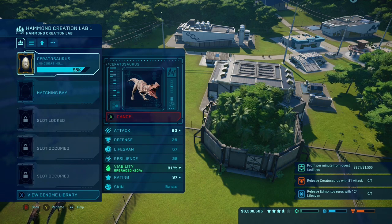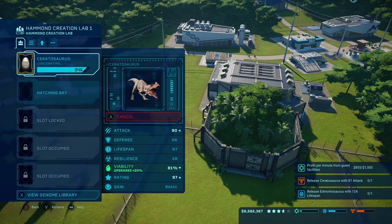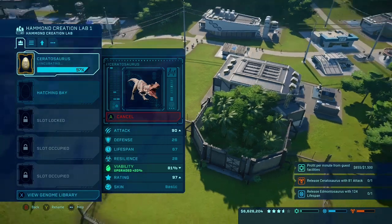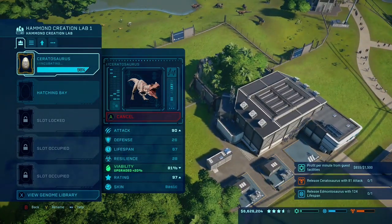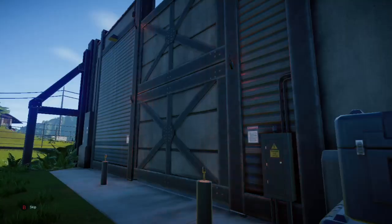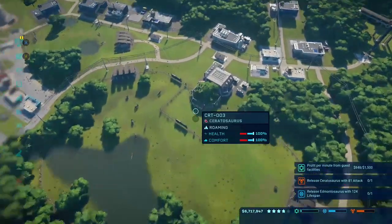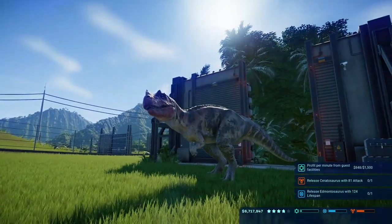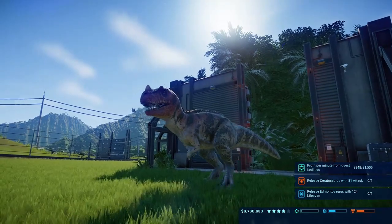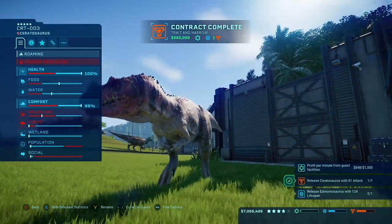We are almost done with that ceratosaurus — it's at 90, come on keep going. I don't know if I should sell it or put it in the pack, because last time the ceratosaurus were on the verge of going crazy with their population since they're not very social. Maybe one more won't hurt. It's done — let's get this released. We need to get the ACU center over here to put it down — not 'put it down' like kill it, but place it in the paddock. Oh, it's beautiful! Contract complete — we got it!